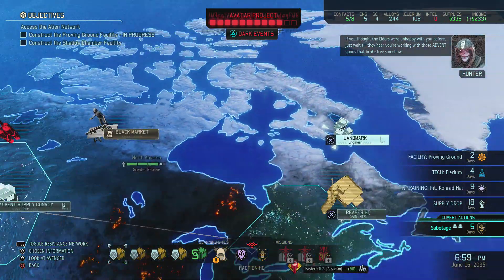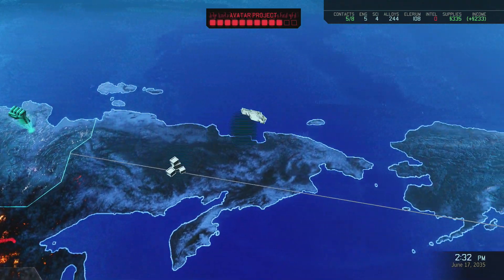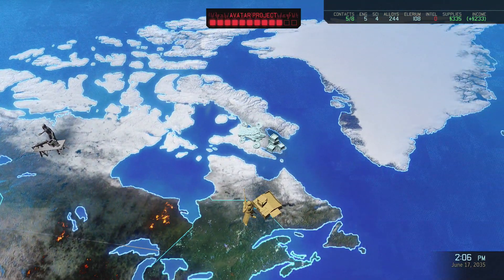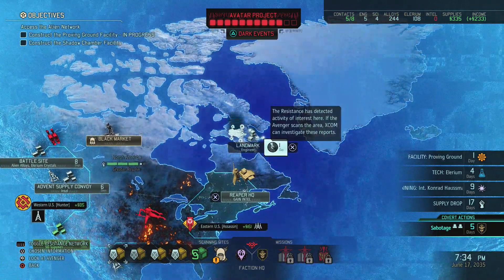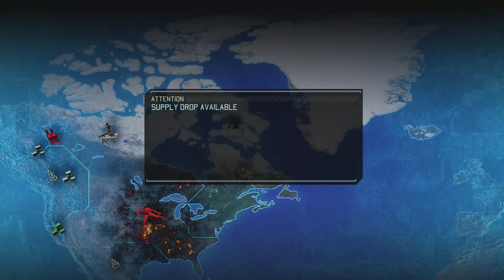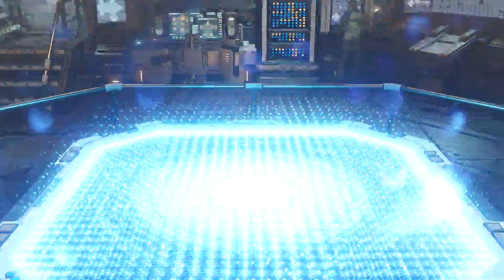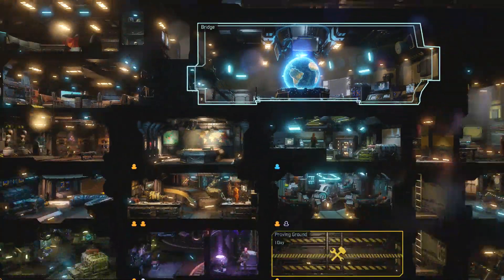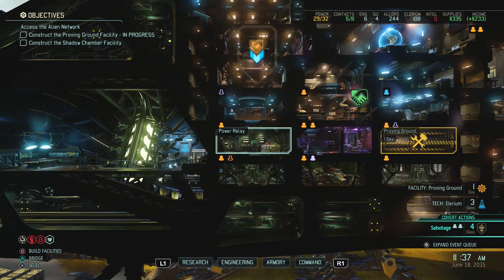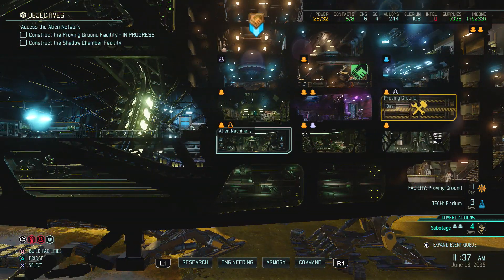Oh yeah, we were going for the engineer and only had one day left. One of the best things about killing the Chosen is that you don't have to hear them quacking on all the time. We got an engineer which is nice — we need to equip him or make him do something.